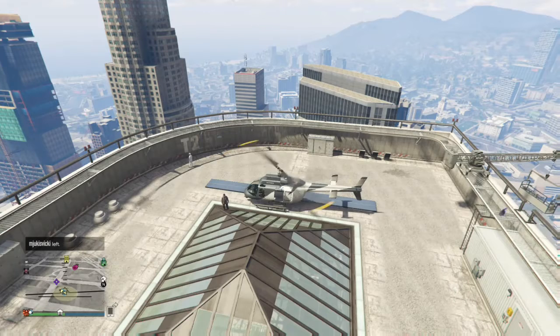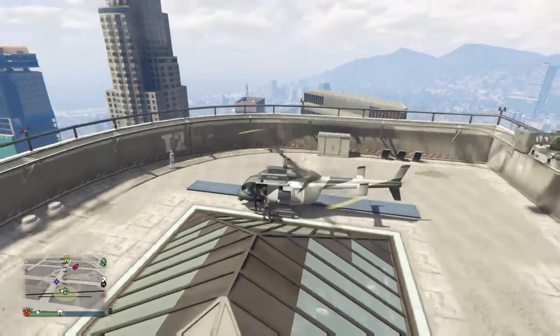Hey guys, today we're gonna be doing a little tutorial showing you how to get into the FIB building. It's pretty easy to find. First things first, you're gonna want two people, a helicopter, and to be on top of this building.